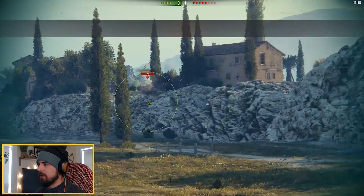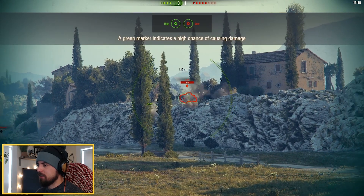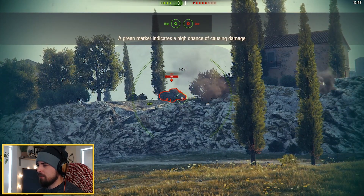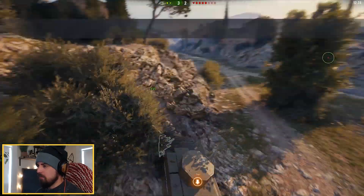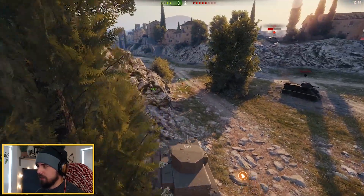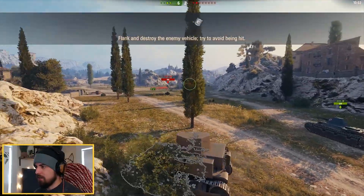Armor not penetrated. Do my guns suck? Green marker indicates chance of causing damage. Oh, I gotta hit a certain spot or whatever? Look at that! You ready for this? Just hit a little rock there. Flank the tank to destroy it.